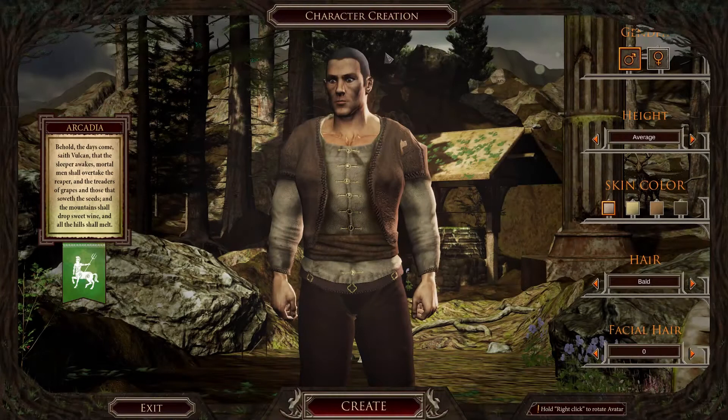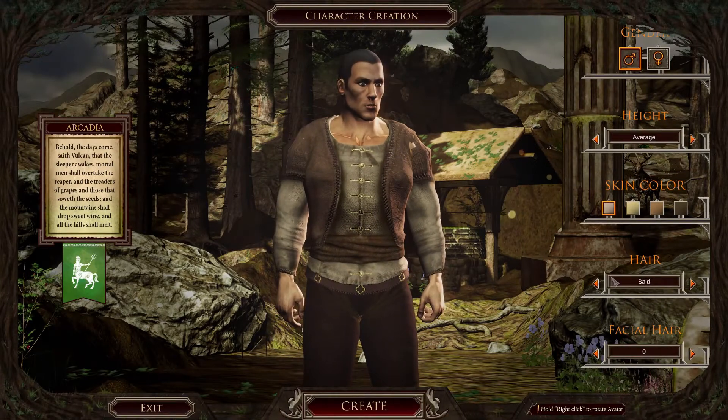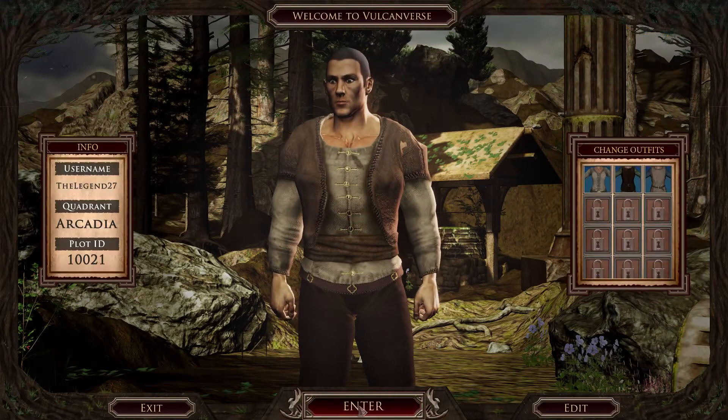After launching Vulcanverse, sign in with your MyForge account. The first screen will be the character creation screen. After customizing your avatar, click create, pick your outfit, and click enter.